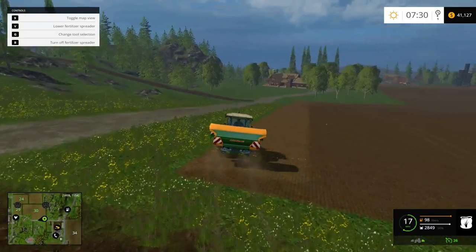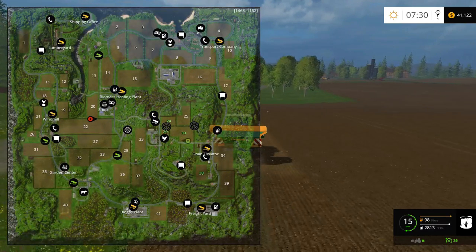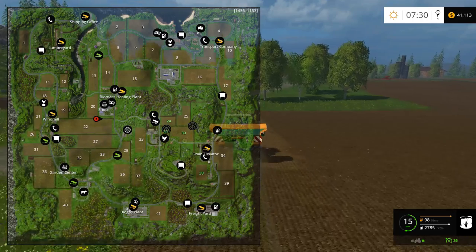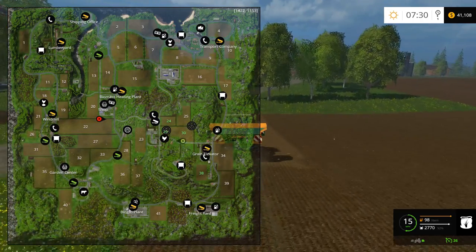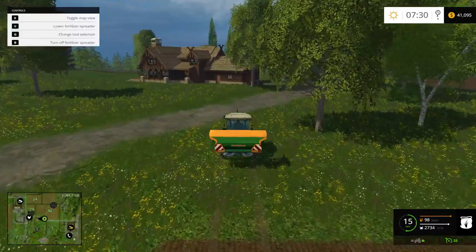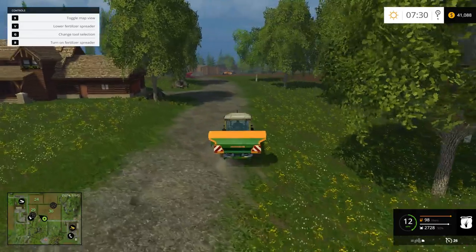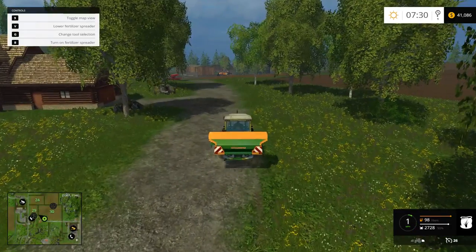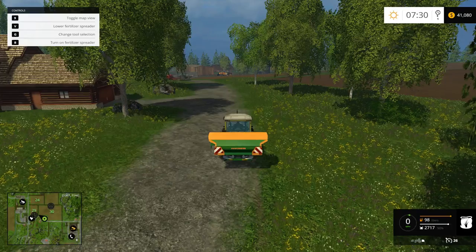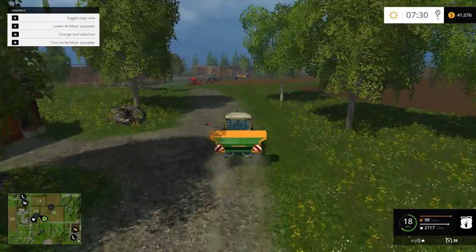Hey, field 22 over there — we need it. It's a big long rectangle. Field 16 would be a good field too. Actually we could farm field 38, it's not that far away. Watch this — when you turn off the spreader it actually spins down now, it doesn't just die. It actually spins to begin with and looks really cool.